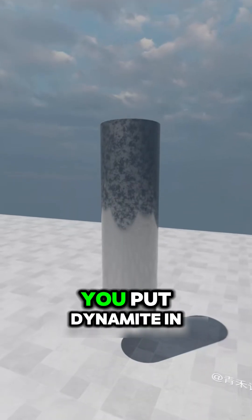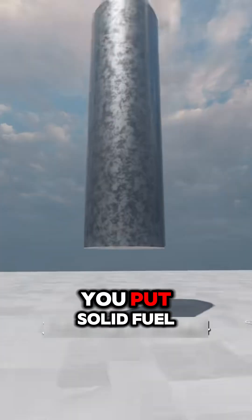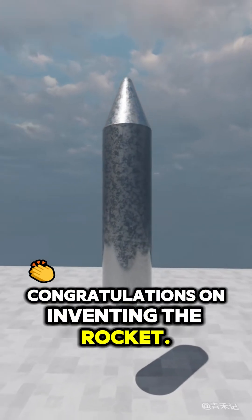This is a hollow steel pipe. You put dynamite in one end, put on a bullet hat, and put solid fuel at the other end. The tail is blocked with the jet engine. Congratulations on inventing the rocket.